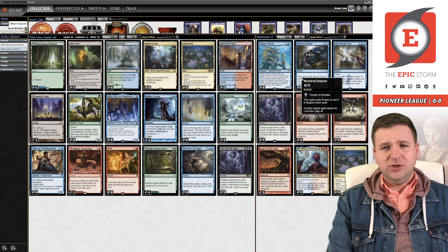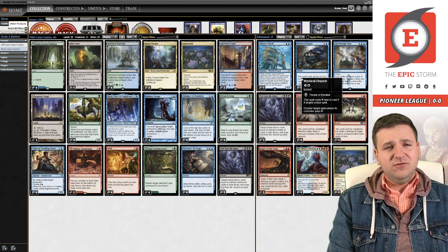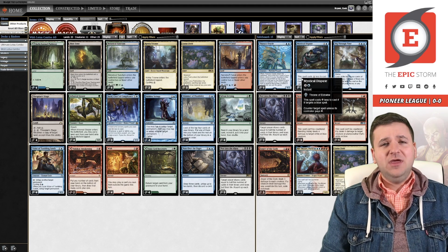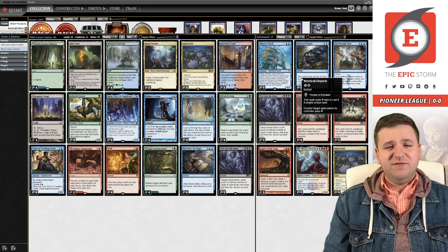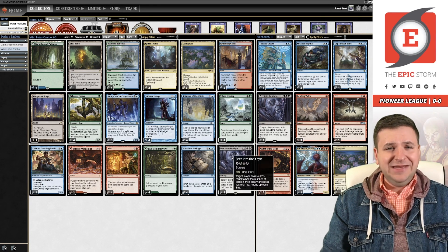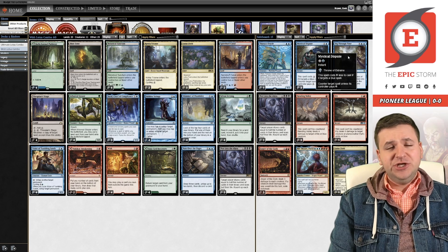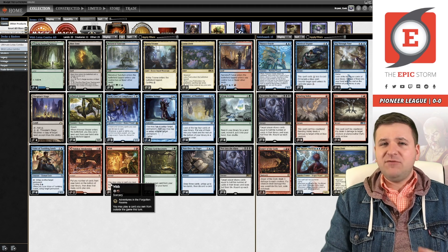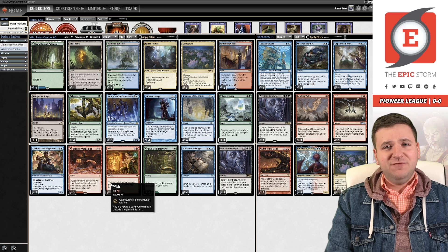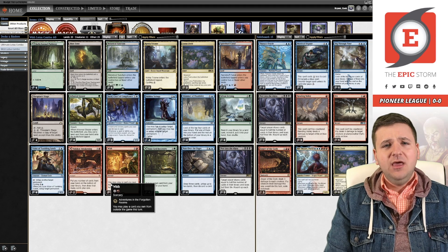I went up to three Mystical Dispute because the Jeskai Ascendancy deck has been picking up online, and I've been having better results with it. It also hits Narset, which came up a few times against Phoenix-style decks — Mystical Dispute just counters their Narset, they tap out, and then I can go off because they can't stop me from drawing cards. Mystical Dispute stopping Narset effects is really huge when you're a Peer deck that needs to draw its deck. We are not playing Strategic Planning or Consider to fill our graveyard, but having one Dig Through Time in the board to get with Wish is great — I always wanted that effect.